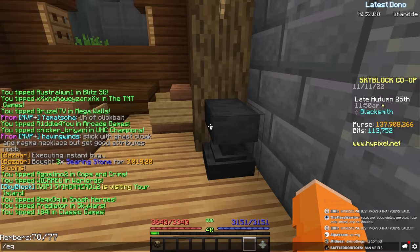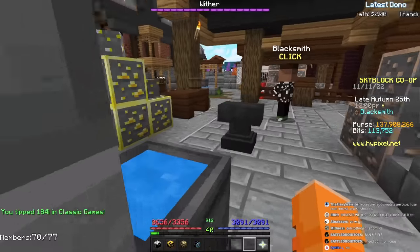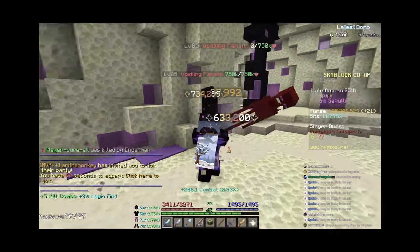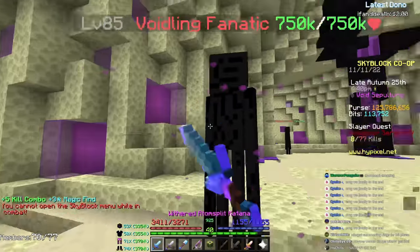I finally have pretty good equipment pieces — let's switch everything. Okay, there we go. Wait, why am I not one-shotting them? Am I bad at the game? Oh — I'm using the Enderman Pet for extra XP. That makes sense.